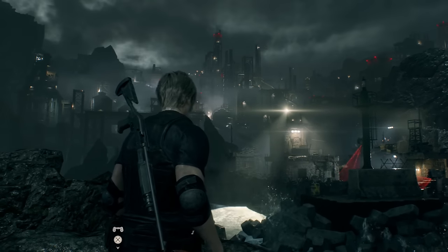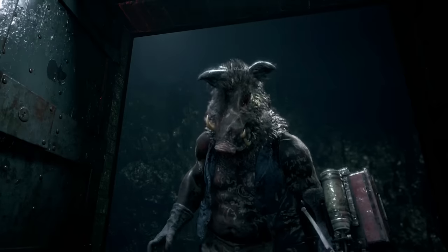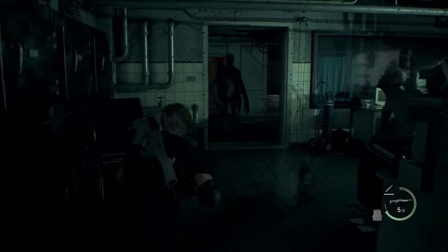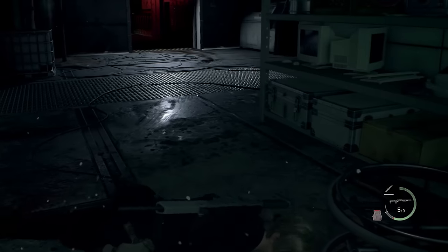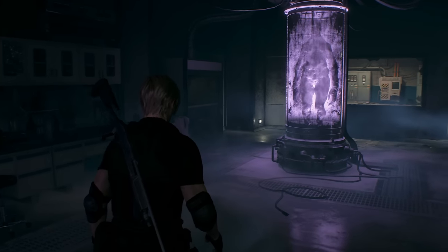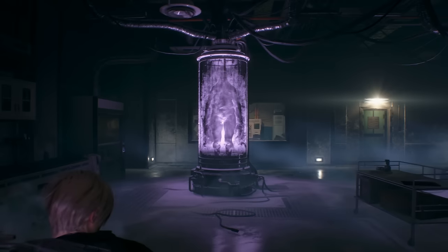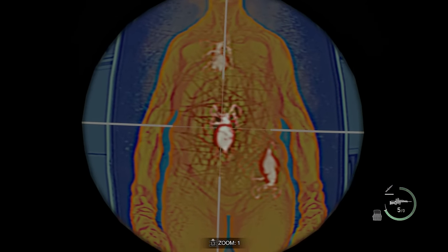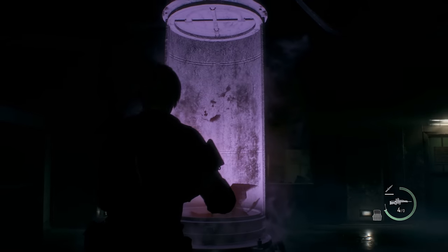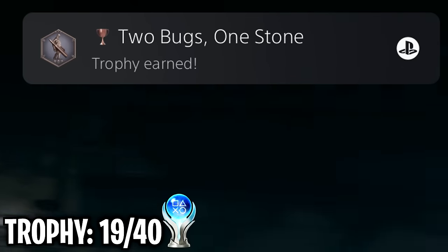Eventually I end up at the final part of the game — the island, easily one of the hardest areas thanks to stronger and new enemies called Regenerators. The only way to defeat them is to destroy every parasite inside their body. I can get a trophy by killing two parasites in a row with one shot — 'Two bugs, one stone.'